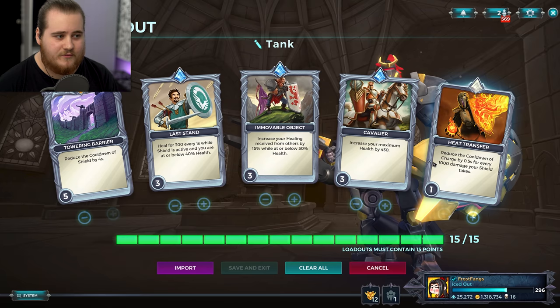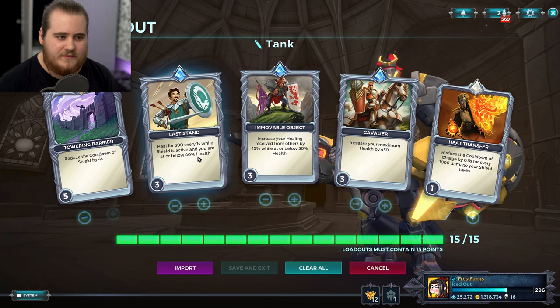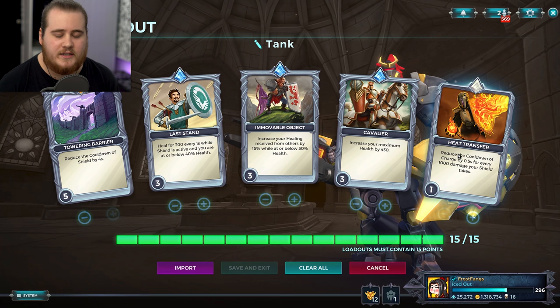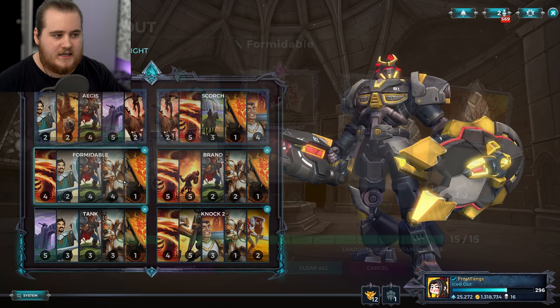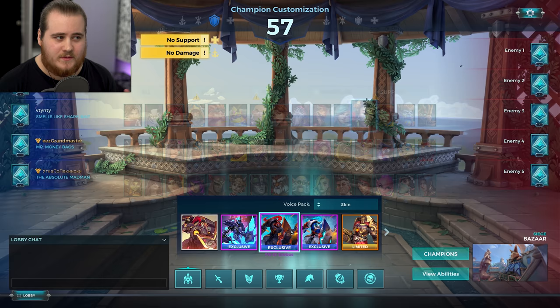We've got cooldown reduction on the shield on top of Aegis. You can also rock this setup without going for Aegis, which is usually what I'd actually recommend. We have Last Stand, which is a relatively strong card, Immovable Object for Rejuvenate when below 50% health, and then level one Heat Transfer just to get a refresh up a bit more often — it's kind of a filler card but a good one. The other version of the setup switches out for Incinerate instead of cooldown reduction on the shield; you have it on the fireball, and the levels are moved a tiny bit.